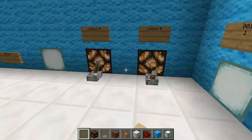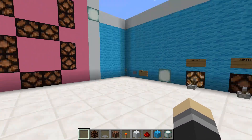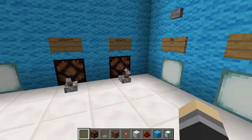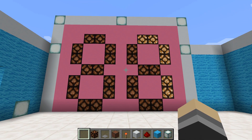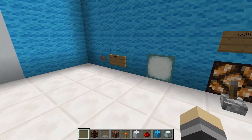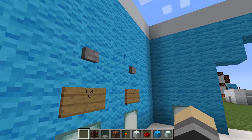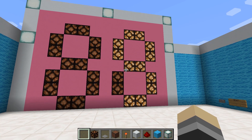Adding two and seven — a combination the creator found goes through lots of intermediate states — is demonstrated so viewers can hear all the note block sounds, just like at the beginning of the video. The creator corrects themselves mid-demo ('oh no it was two and seven my bad'), resets, and runs it again.